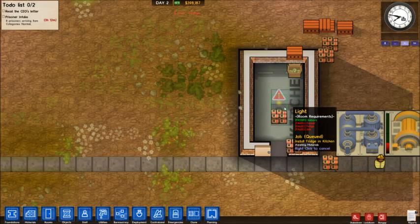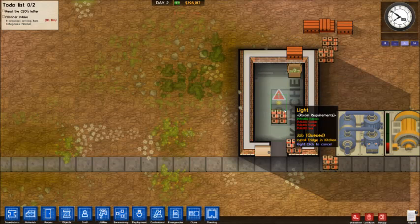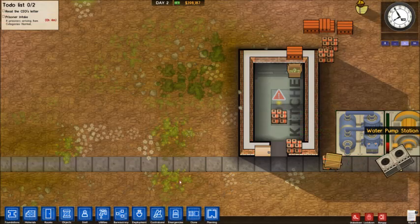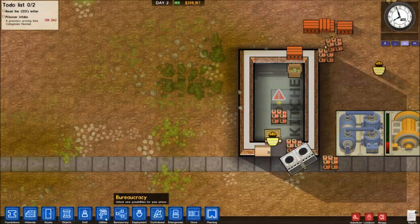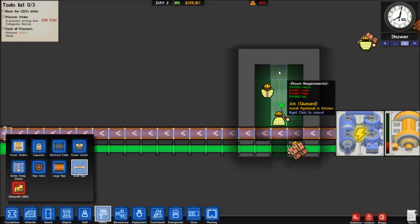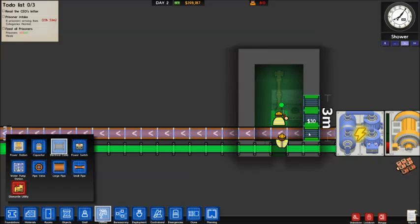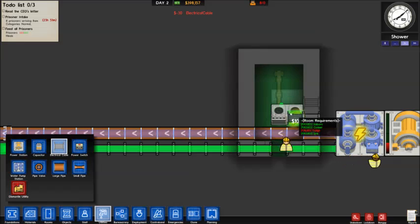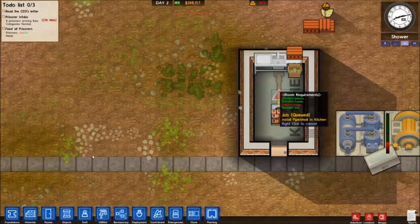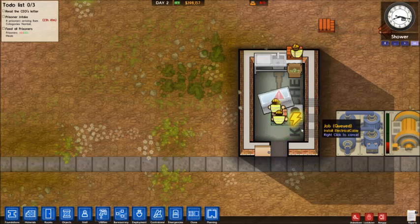The cooker and fridge are now next to each other. We still have the exclamation mark because the items haven't been placed yet. These items are going to need power, so I've already got the main lines running underneath — the utilities. I'm just going to create a pipe up to the sink and connect these items, because the cooker and fridge require power and the sink requires water. That's the bare minimum right there.